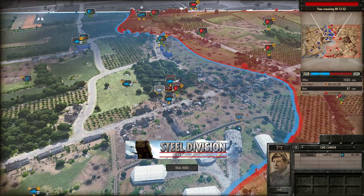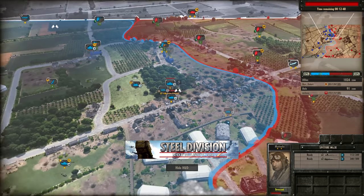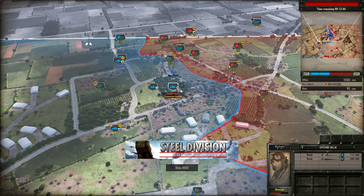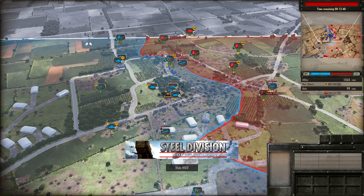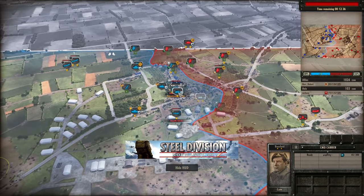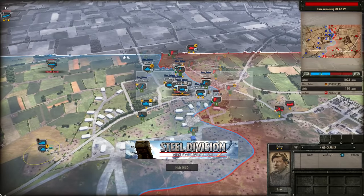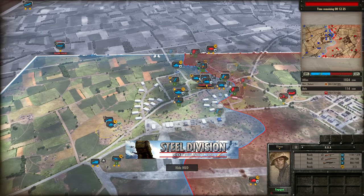The Spitfires come in with a strafing run and save the AVRE's bacon — that was close. There was a lot of potential there for loads of damage from Mickey. That Panzerfaust on the ROA could have killed the MMG carrier, the command carrier, and the AVRE, leaving Mickey with a huge gap in the front line to exploit. But it didn't work out.